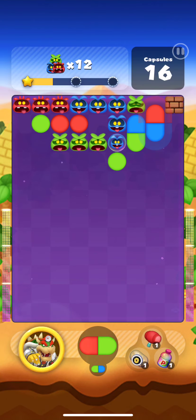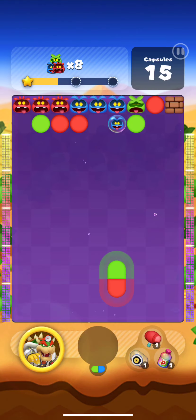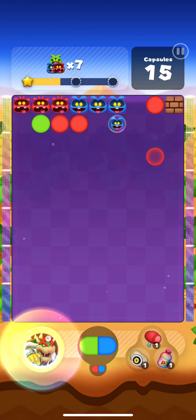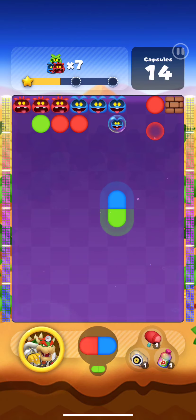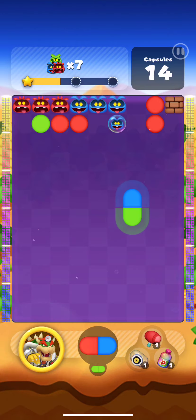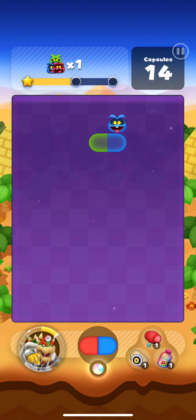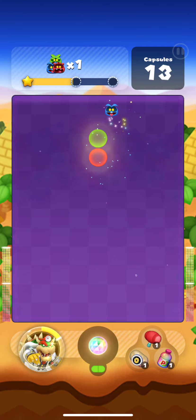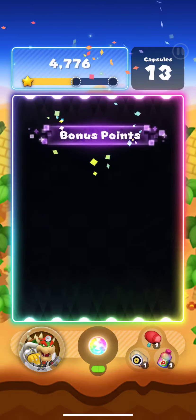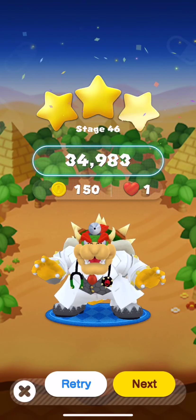Let's pop the blue and let the green drop. Pop the green one. We can probably just do that. Yeah, so I do like Bowser for this.